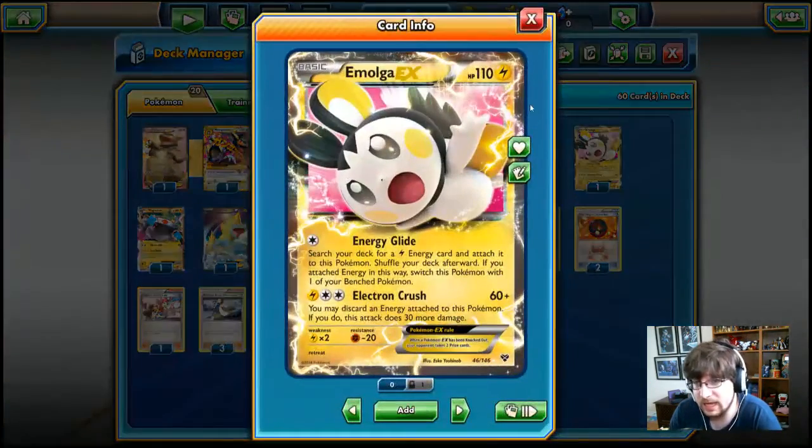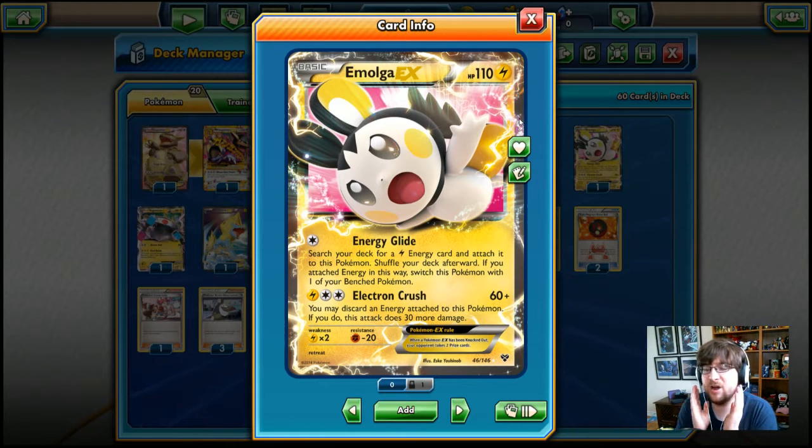We have a Emolga EX, 110 HP Lightning-type Pokémon with Energy Glide — one colorless energy: search your deck for an electric energy card, attach it to this Pokémon, shuffle your deck, and if you attached energy this way, switch this Pokémon with one of your benched. It also has Electric Crush: one Lightning, two colorless, 60 damage. You may discard energy attached to this Pokémon; if you do, this attack does 30 more damage. This is a terrible EX, but we're going to use it because this is what the Deck Wizard has asked us to use.